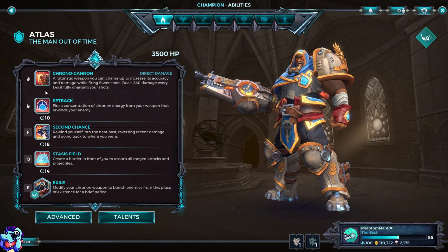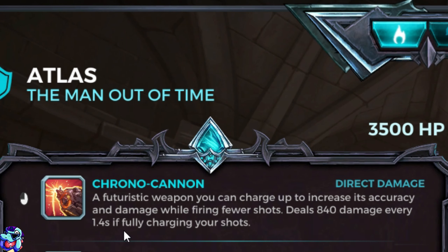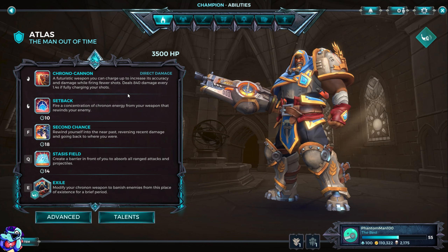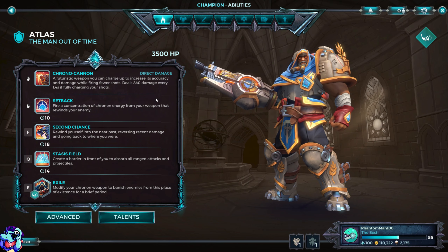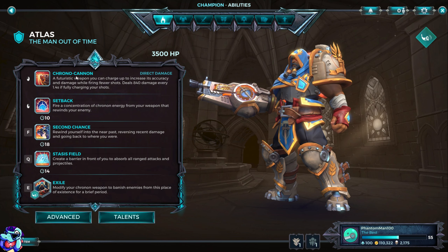His main attack, his weapon, is called the Chrono Cannon — a futuristic weapon you can charge up to increase its accuracy and damage while firing fewer shots. It deals 840 damage every 1.4 seconds if fully charging your shots. It's a very unique weapon — you can just spam it or charge up your attacks, giving you basically two playstyles depending on the situation.